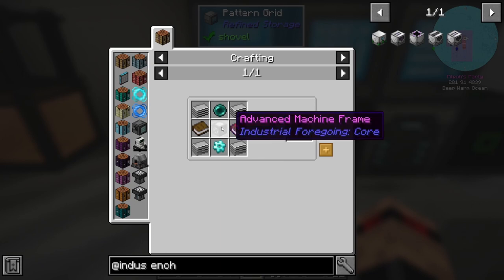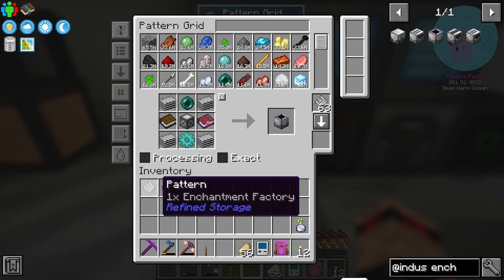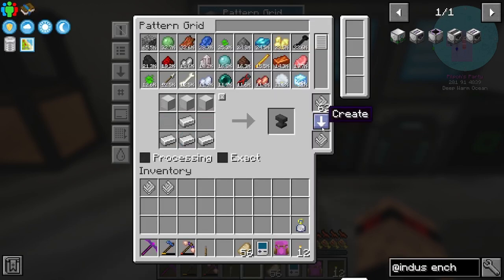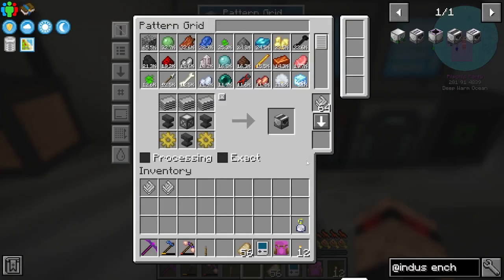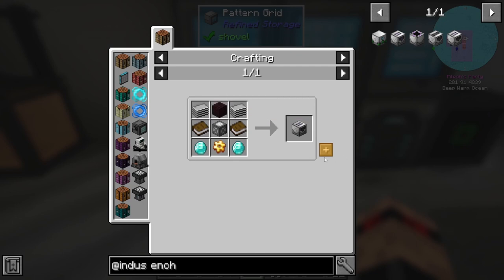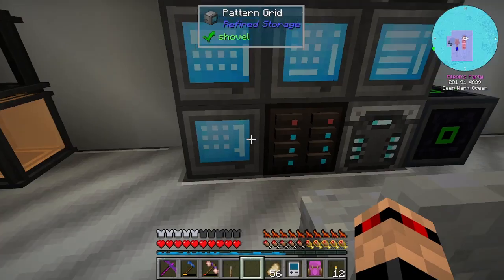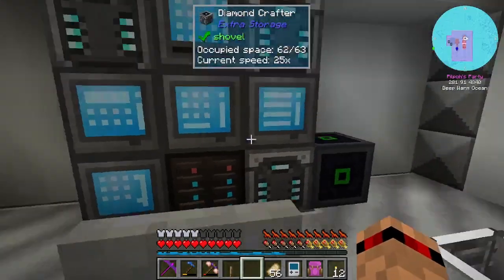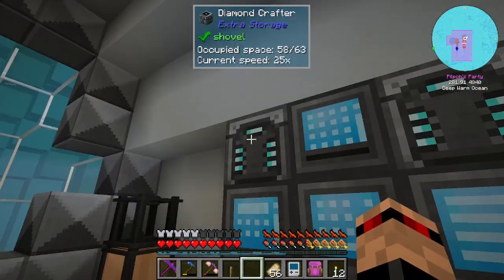I'm not sure we're going to need this enchantment sorter. We might have an enchanted book but we can make it. Let's also make the factory sorter. You need to know how to make all of this - nether brick and nether bricks, vanilla recipes. We've been chucking stuff in here just for now and we're going to break out and make a couple more crafters.